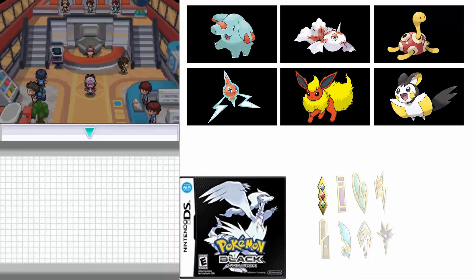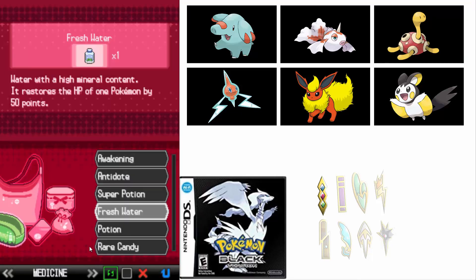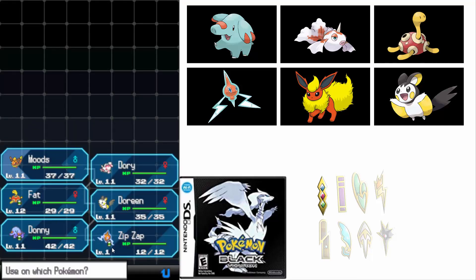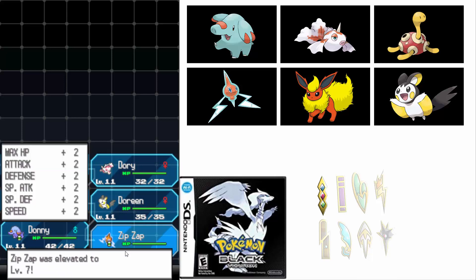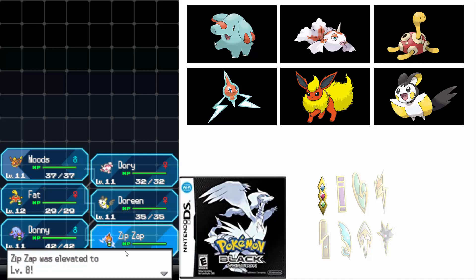Before we get started, we need to level up the new mod we got in the last video - it's this Rotom! I gotta get it to level 13, because that's the level we caught the other mod at that we were replacing. I can't wait to find where we can change the Rotom form, because I'm probably going to turn him into the Grass form, just because I need a Grass type.